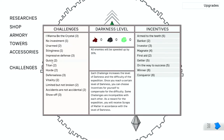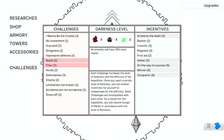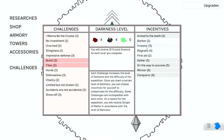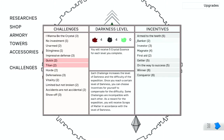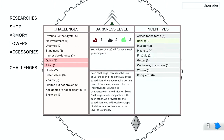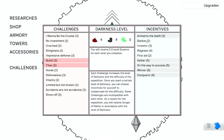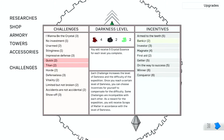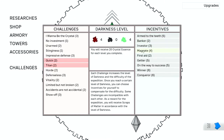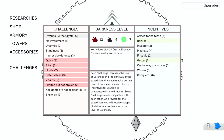For example, if I take 'Quick,' enemies move 30% faster and have 30% more health. I can take benefits here that equal up to four. So I could take Banker and First Aid — actually, it looks like I can only take Banker. I can take a challenge up to four. I wonder if increasing all of them will let me take multiple.